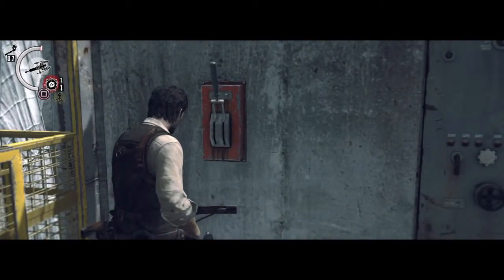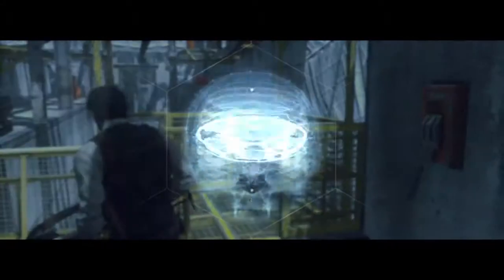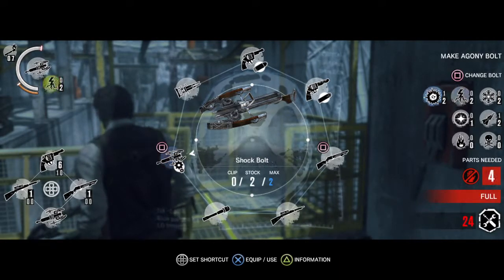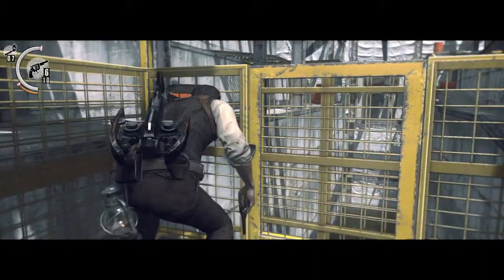Alright guys, this part is the bane of a lot of people's existence. This is strongly dependent on whether or not you have pistol ammo. So first thing we're going to do, we want pistol ammo and we want one explosive bolt — I accidentally created an explosive bolt. And then make yourself some flash bolts as well. You're going to need one, maybe two.